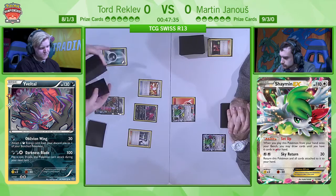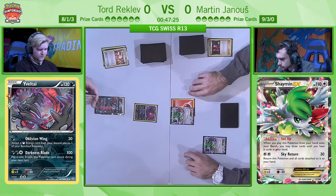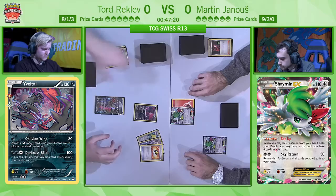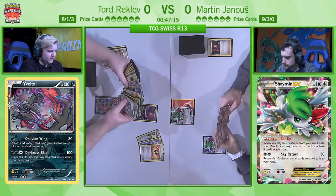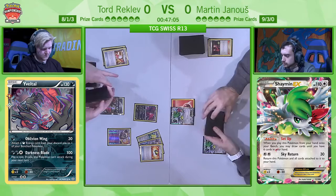Raticate has two attacks — one for a single energy which does 10 damage and removes any energy from the opponent's active Pokémon, and a second attack that deals 60 damage times the amount of special energy in the opponent's discard pile. So Tord has to be careful, because against mill decks you're normally content to set up one attacker that runs through the board; however Martin has the option to attack back. If Tord ever has a lot of double colorless energies in his discard pile, that's going to become a real problem.